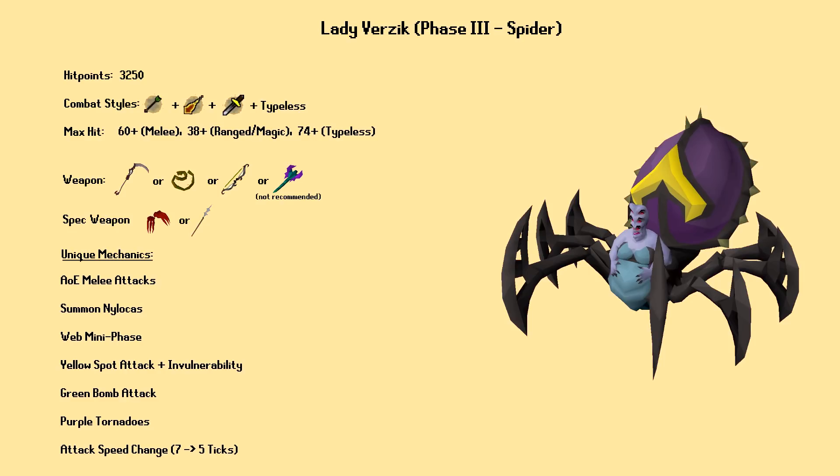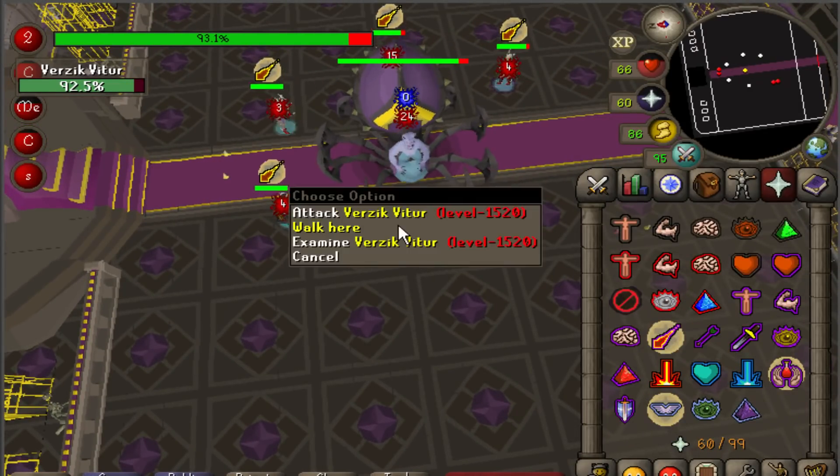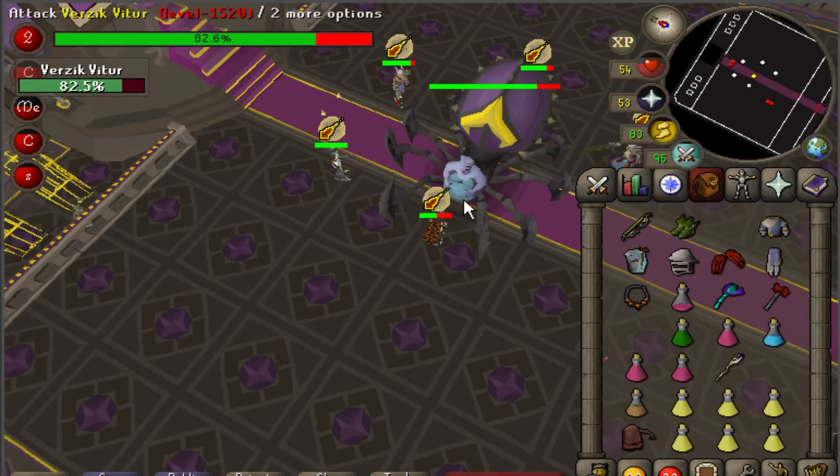The final spider form of Verzik has several new special attacks, and at least as of this video's creation, deals brutal amounts of unblockable damage. Players should melee her, as she is still weak to slash, and pray against her attacks as best as possible. She attacks with magic and ranged like Olm does from Raids 1, switching between the two styles without warning. If she lights up blue underneath and shoots blue orbs at players, pray magic. If she uses a stomp animation and shoots green spikes, pray ranged. The first thing we'll talk about is Verzik's powerful area of effect melee attack. When the fight starts, Verzik will choose one player to target as the primary tank — her first attack's combat style will always be ranged or magic, but after that, if the tank is within melee distance, she gains the ability to use her powerful melee attack and can hit over 60s on everyone in melee range at the same time.